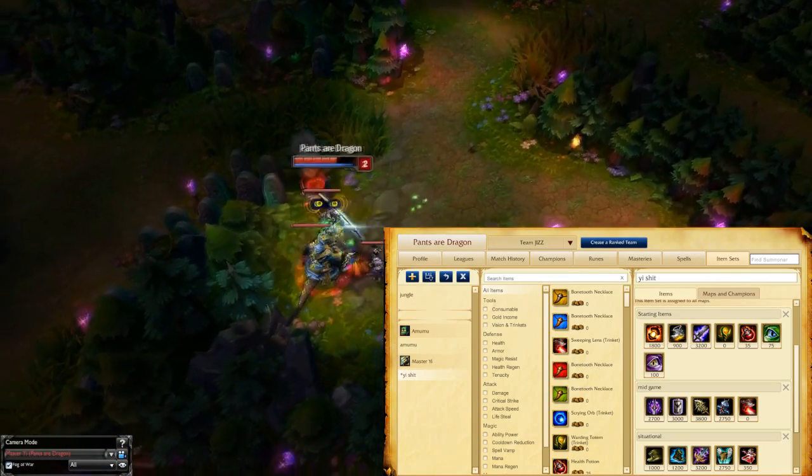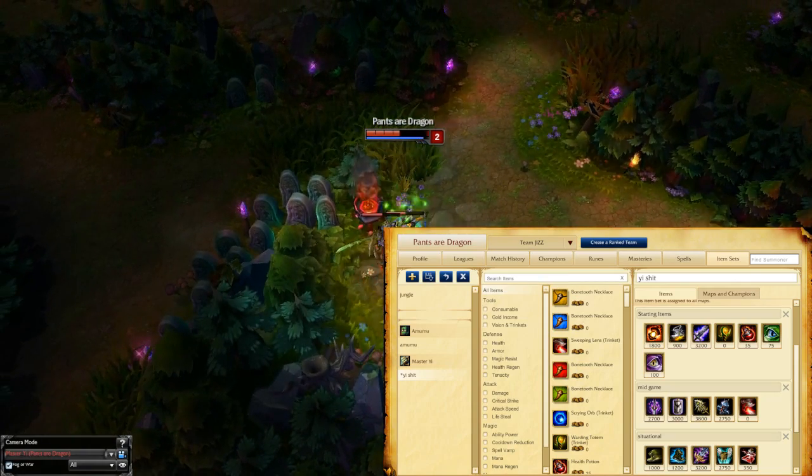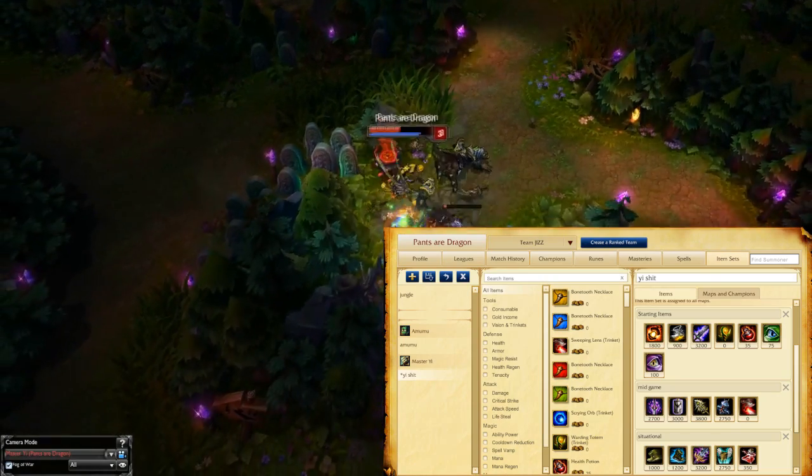You might want to pick up Last Whisper if the enemy is stacking armor. Your boots can vary depending on the situation — Ninja Tabi or Mercury's Treads for CC. And if you need to win one teamfight, I suggest getting a Guardian Angel.